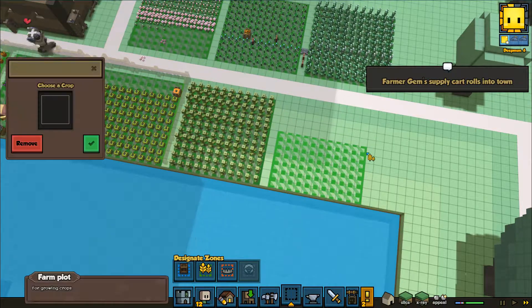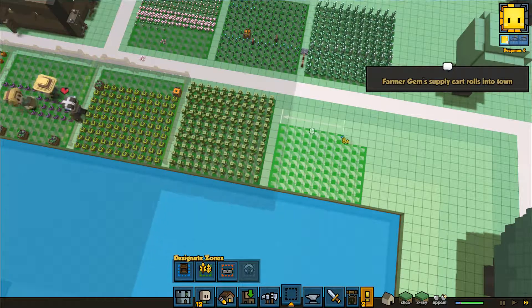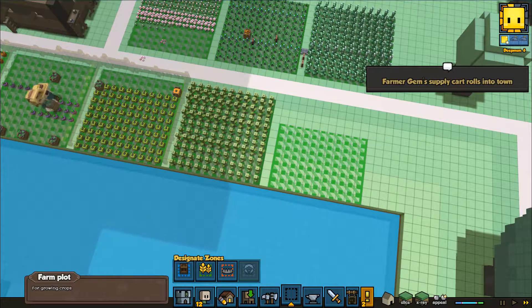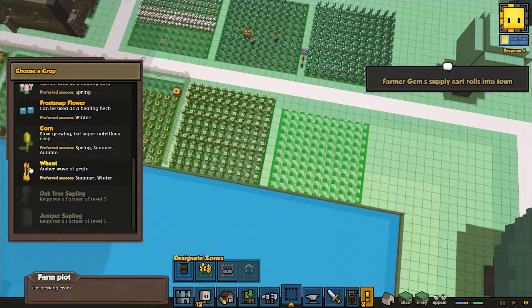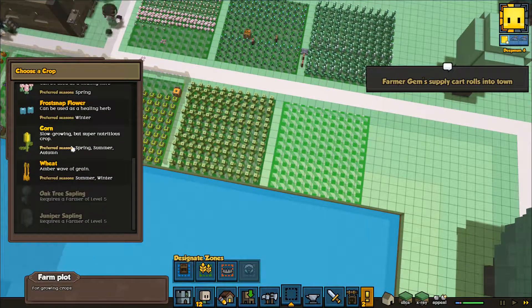I still have no idea what the northern guys do. But the other group — the clans, I think it was — they require clay as their material of choice. So Ascendancy has this renewable material that they can grow themselves if they need to. That's one of their strengths.